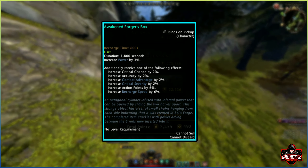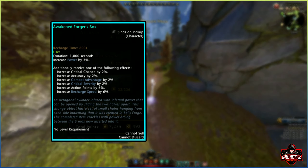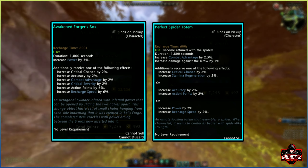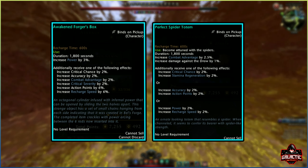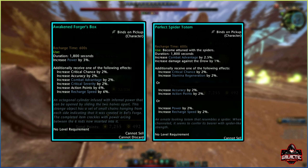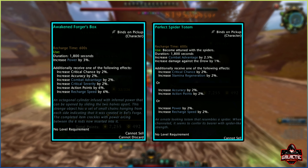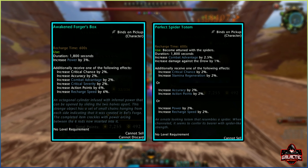In the new module we will be getting another Forge's box of sorts, called the Perfect Spider Totem. Here's the Spider Totem right now next to the Forge's box. As you can see, they pretty much do the same thing, which is grant some extra stat percentages when activated. The Forge's box grants you 3% power for 1800 seconds when activated, along with an additional stat which will be either 2% crit chance, 2% accuracy, 2% combat advantage, 6% action point gain, or 6% recharge speed.